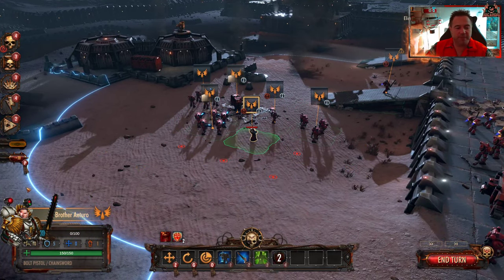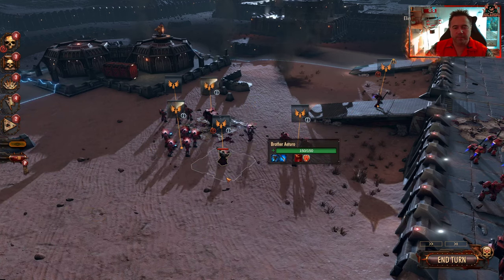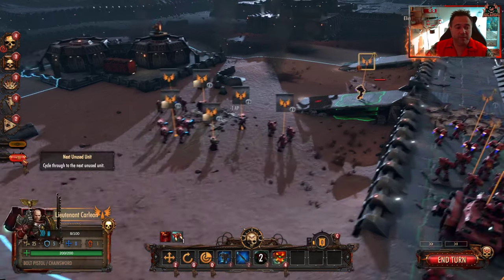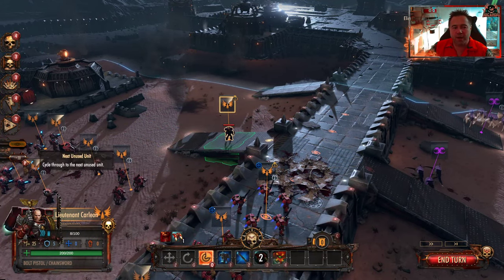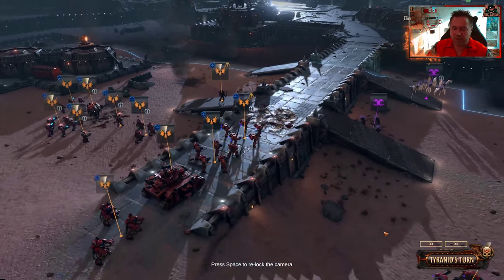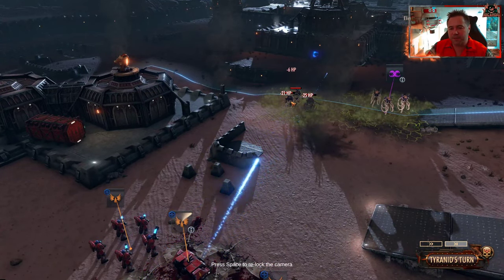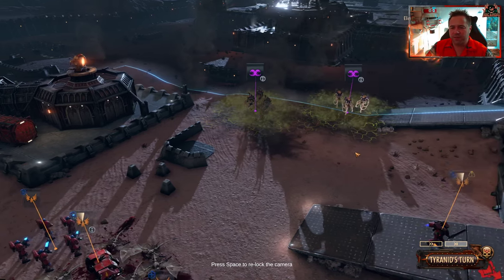Use a special ability from the priest just in case anything happens. Trust in your armor — the Tech Marine can give ranged armor and still fire. Set overwatch there because if anything comes up — when it greys out that means we've used all our points. It's the Tyranid turn now. Press the space bar and you can see where the action's happening. Our overwatch is starting to kick in. There are venom thropes starting to engage.